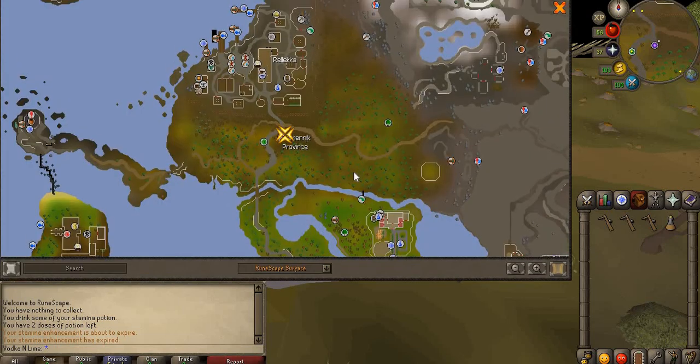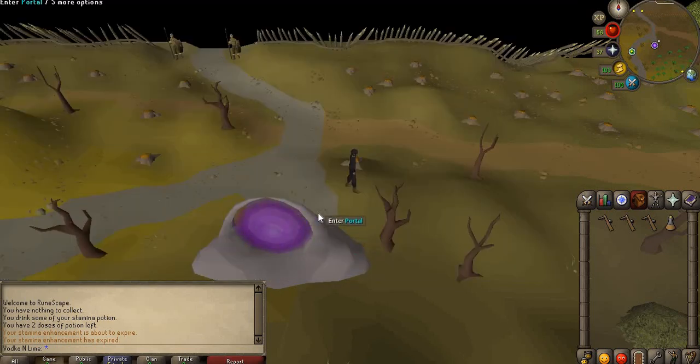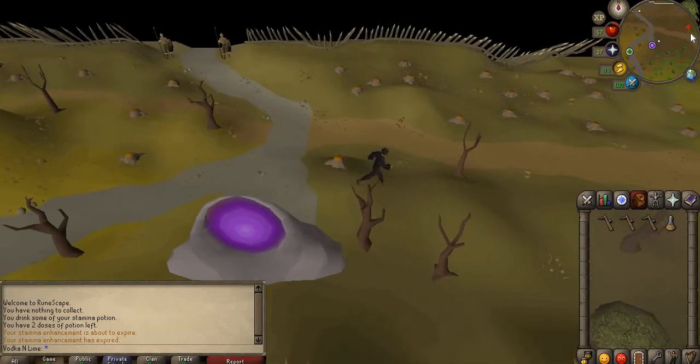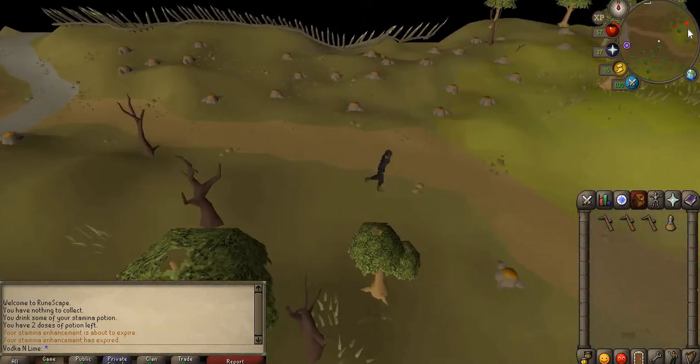We'll be going way up here to the Fremennik Province. You can use your House Portal set to Fremennik, or you could use a Camelot Teleport and run all the way up from Camelot, or you could also use your Lyre from doing the Fremennik Isles Quest. Mine's not charged though, so I use the House Portal.